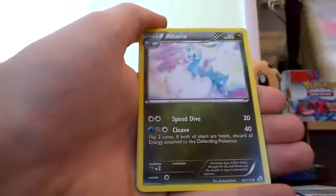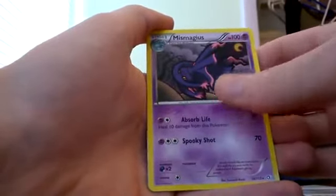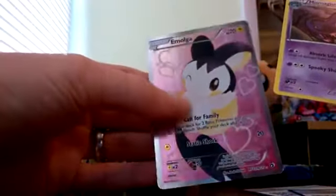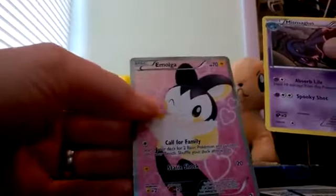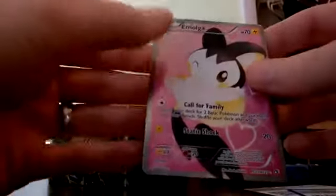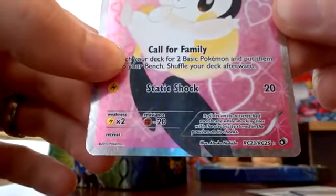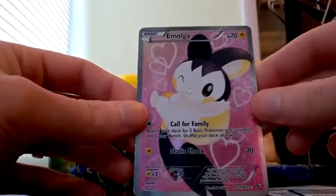Then we have an Archen, Altaria, Gothita, Mismagius. And in the back we have an Emolga — I don't even know what to call it, I've never seen a card like that. It doesn't look like a regular full-art EX, but this is the first time I've ever seen anything like this. If you have any idea what kind of card this is exactly, please let me know in the comments below. As you can see, it's RC23 and RC25 — please guys, let me know so I have a better understanding of what kind of card this is.